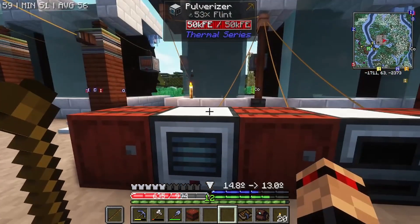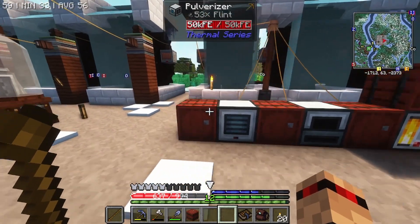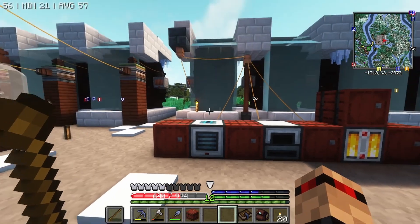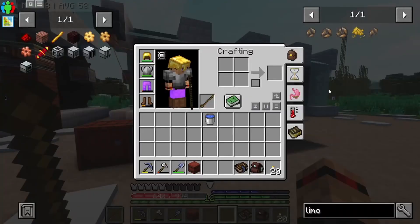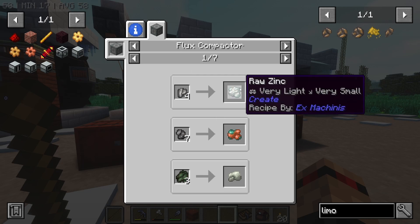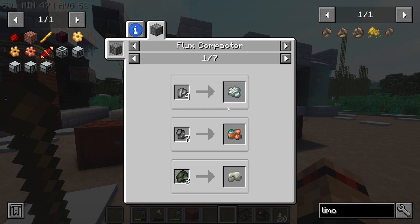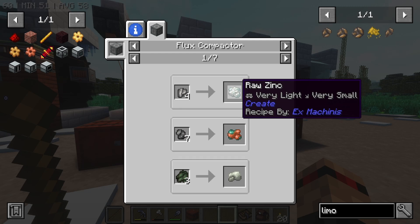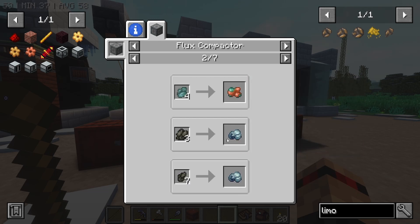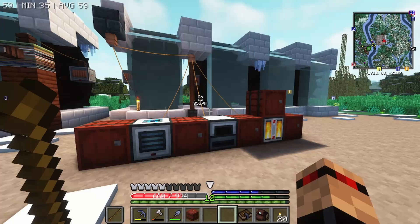I was thinking about putting the Flux Compactor on top of the Pulverizer, and then we can just chuck a bunch of stuff in the Flux Compactor, set the Pulverizer to pull from top, and then that will pulverize it down. The only issue is there are a few things that don't go in the Pulverizer — raw zinc doesn't go in the Pulverizer. Nickel does, copper does, tin definitely does as well, silver — it looks like it's just zinc that doesn't go in there.